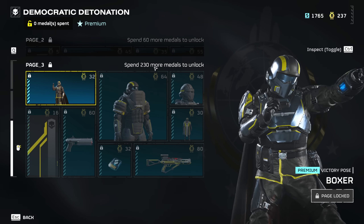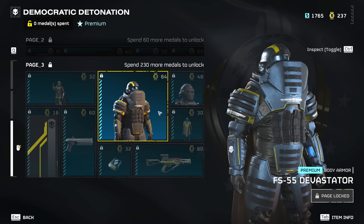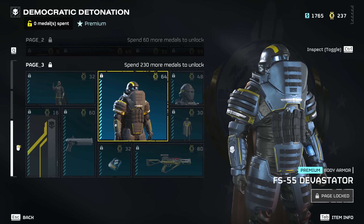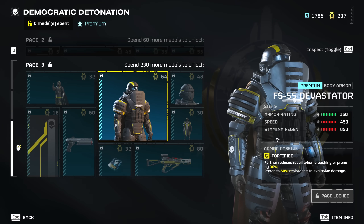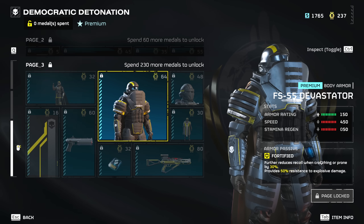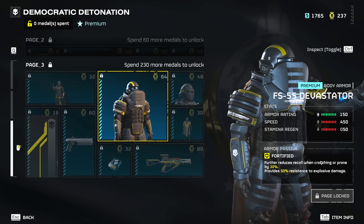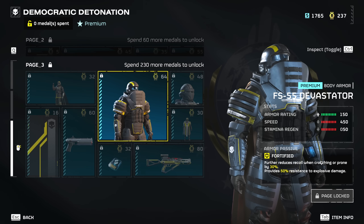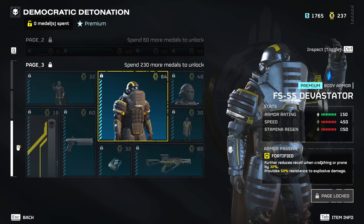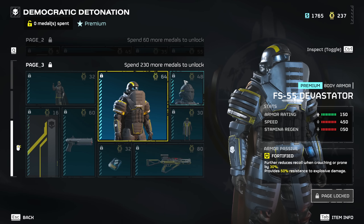On to page 3, which takes 230 medals to unlock. We got the victory pose 'the Boxer.' We got a heavy armor set — these warbonds always have one light, one medium, and one heavy armor set. That is a pretty cool looking armor. We got the fortified armor passive which reduces recoil when crouching or prone and gives 50% explosive damage resistance. I don't think it quite beats the Butcher for automaton plays, but this is the coolest design we've gotten so far.